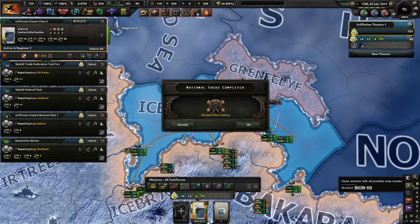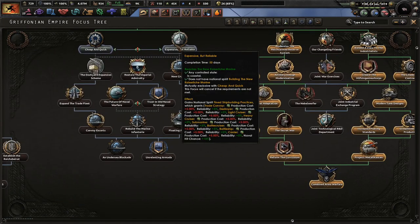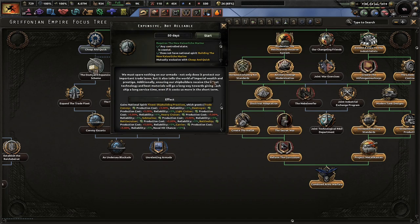Some of you guys are going to get there. Reclaim our colony — which is good. Expensive but reliable versus quick and cheap — I want expensive but reliable. We must spare nothing on our armada. Not only does it protect our important trade lanes, but it also tells the world of imperial wealth and prestige. Ensuring our shipbuilders receive the latest technology and best materials will go a long way towards giving each ship a long service time, even if it costs more in the short term. Production cost goes up, reliability goes up by 5% — not bad.